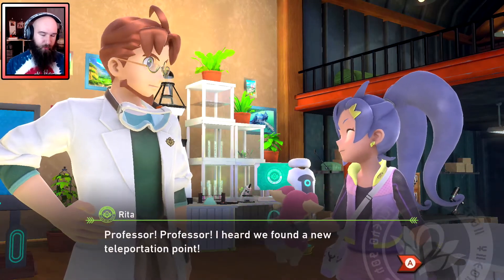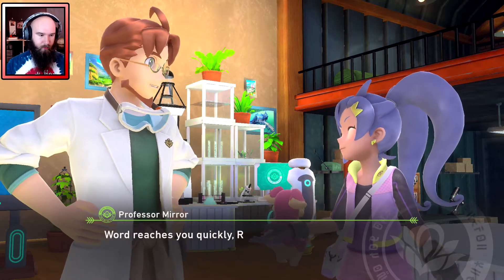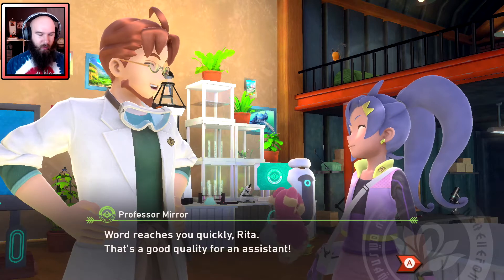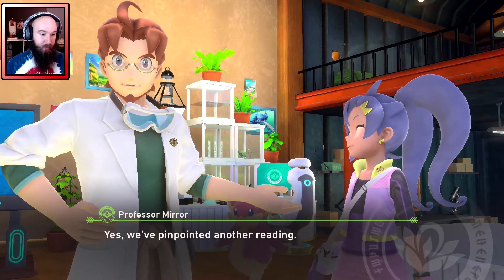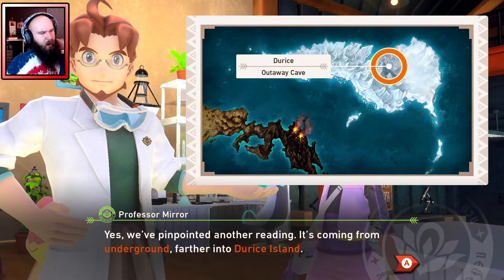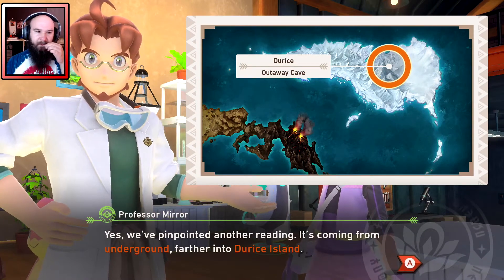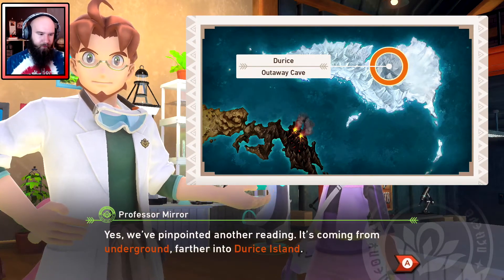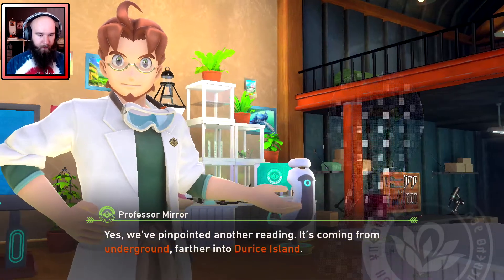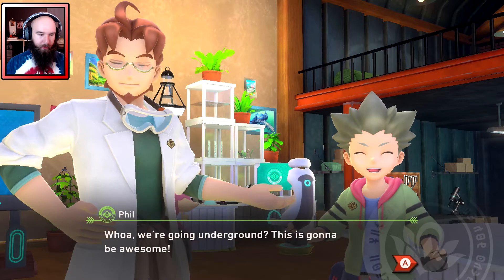I heard we found a new teleportation point. 'Word reaches you quickly, Rita.' Yes, we've pinpointed another reading — it's coming from underground, farther into Durice Island. Wow, we're going underground — this is going to be awesome!